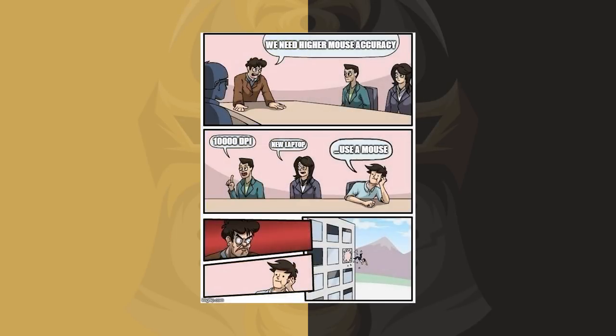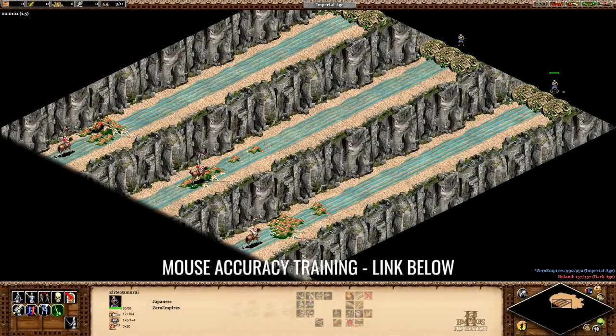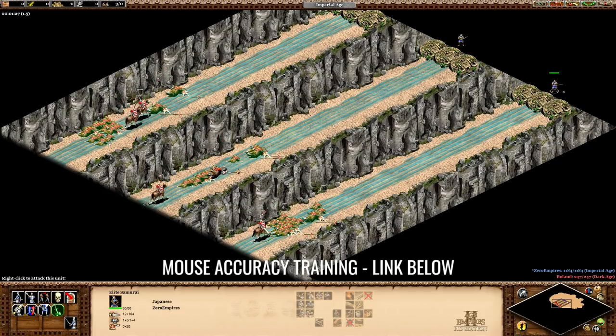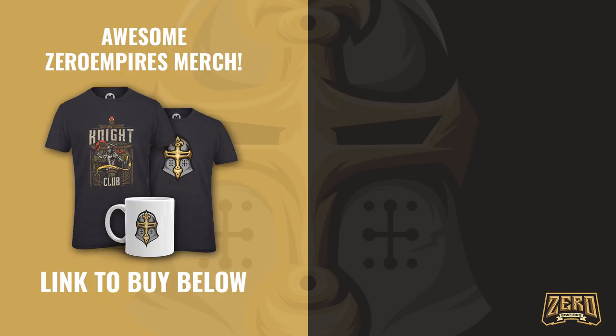If you're using a trackpad, just set the DPI to whatever you like, because absolutely nothing in the world is going to help you there. Of course, Age of Empires 2 isn't CSGO where aim is hyper important, but it does help to be able to select your villagers accurately without sending your pointer into space every time you move your mouse just a little bit. That about wraps up this video — if you followed all the steps here, you'll be correctly set up and ready to go. The next video in this series is all about the first five minutes of the game, giving you a solid Dark Age build order which you can use with every single civilization. Thank you for watching, and I'll see you next time.